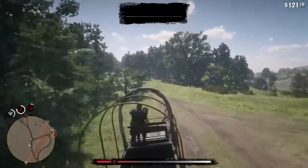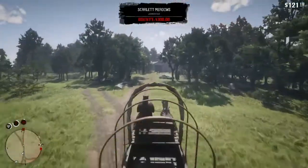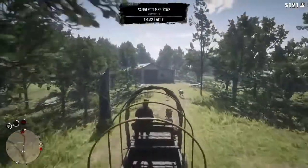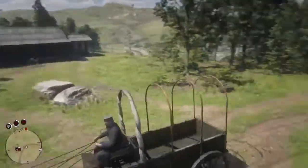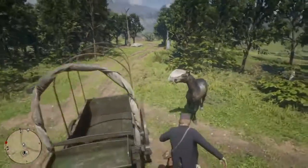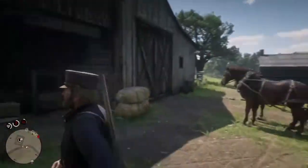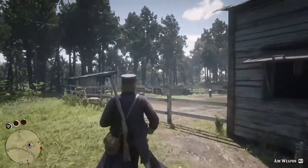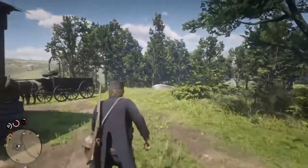You need to make sure your horse does NOT go into the stable, otherwise the glitch won't work. Just take your wagon into the stable — just your wagon. Stop right there and flee your horse. Also, if you want an easier way to get free horses, there are horses at the back of each stable you can just steal and run with.